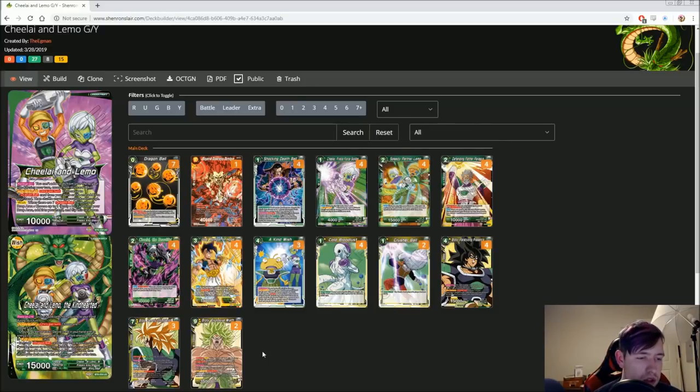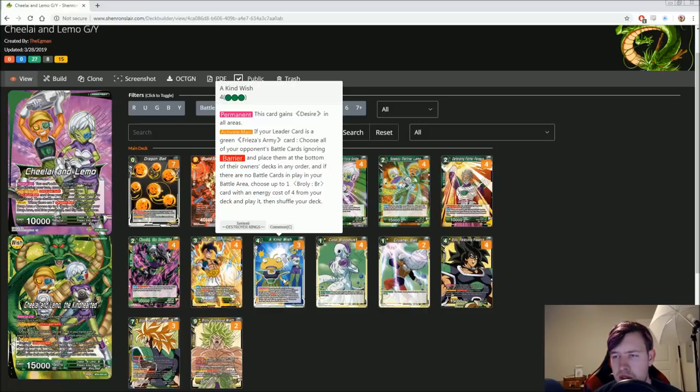Kind Wish is the main reason I wanted to make this deck. If your leader card is a green Freeza Army card, choose all of your opponent's battle cards ignoring barrier and place them at the bottom of their owner's deck in any order. And if there are no battle cards in your battle area, choose up to one Broly BR card with an energy cost of four from your deck and play it, then shuffle. This is really good, especially when you can play this card for free with Chile and Limo — you just get a whole bunch of advantage and it really punishes your opponent for going wide.